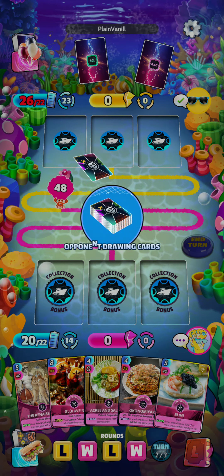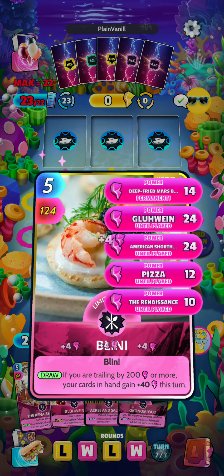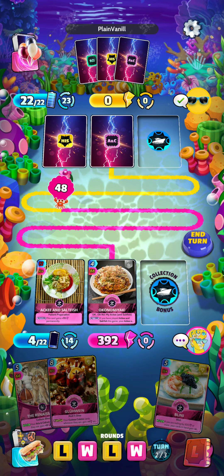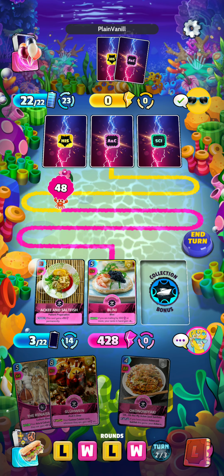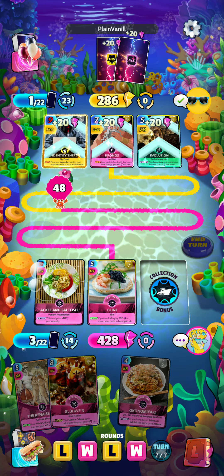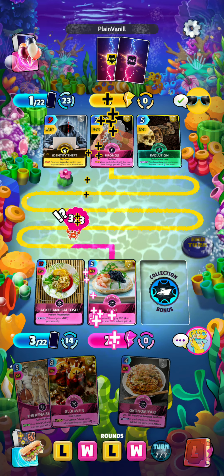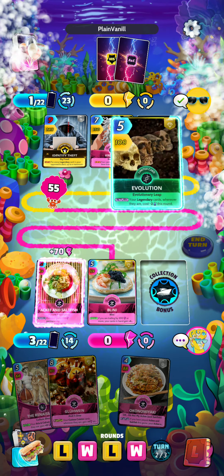There's our Aki and Saltfish — quite expensive at the moment, but we will get it out anyway. It's 392... 428. I think we'll go with that — a 428 turn, very, very strong. The opponent was not able to match it, so we are still in the lead by a little bit. And we should have a very strong hand for next turn.